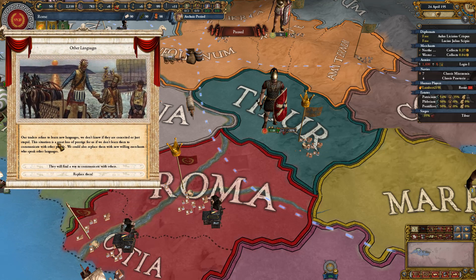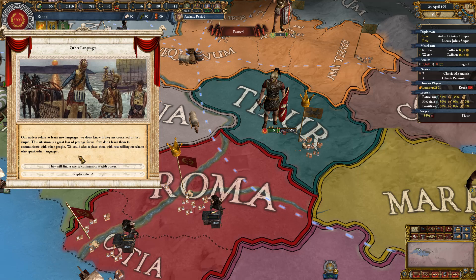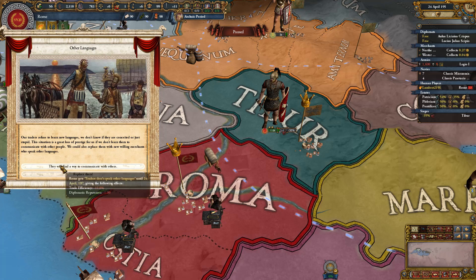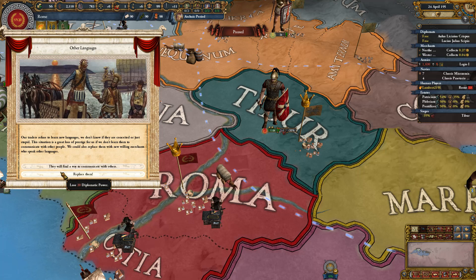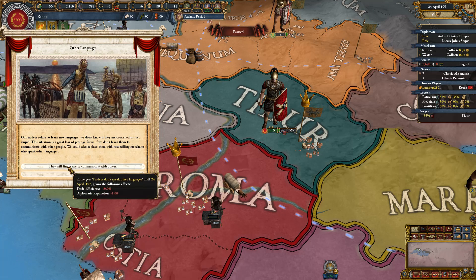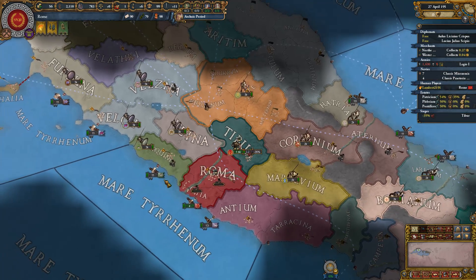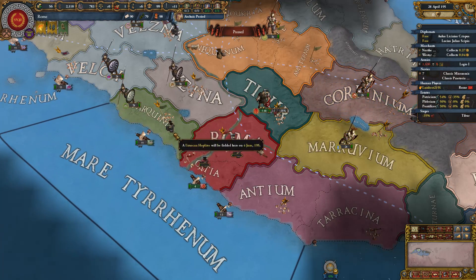An event fires: our traders refuse to learn new languages — a great loss of prestige. We can replace them with new willing merchants who speak other languages. The choice is trade efficiency and diplo rep, or 20 diplo points. Diplo rep is going to hurt if I'm taking 125% aggressive expansion, so I'll weigh that carefully.